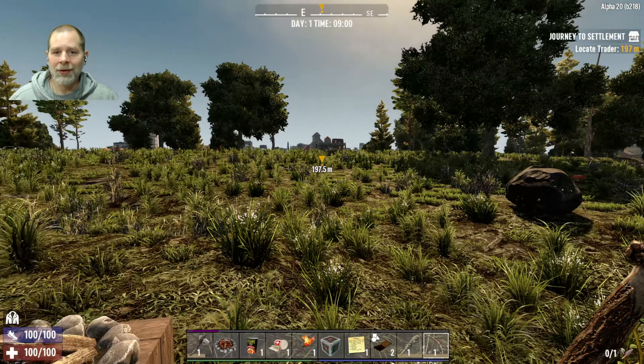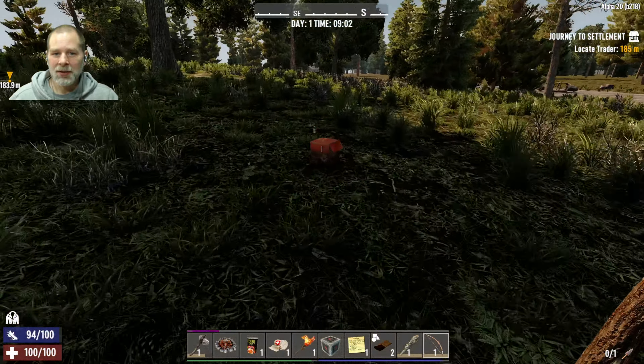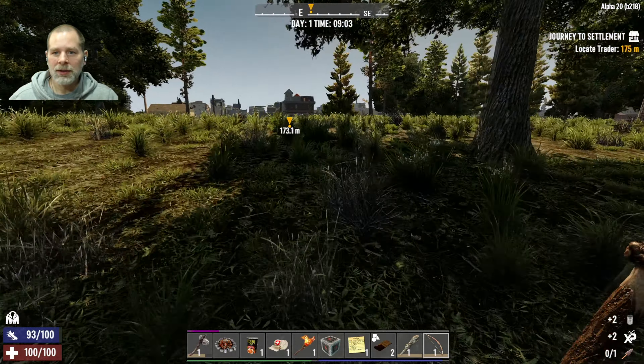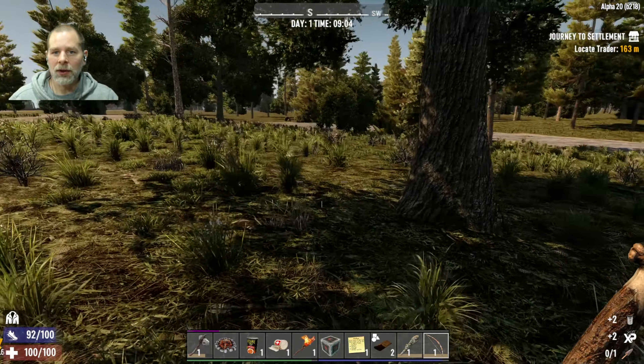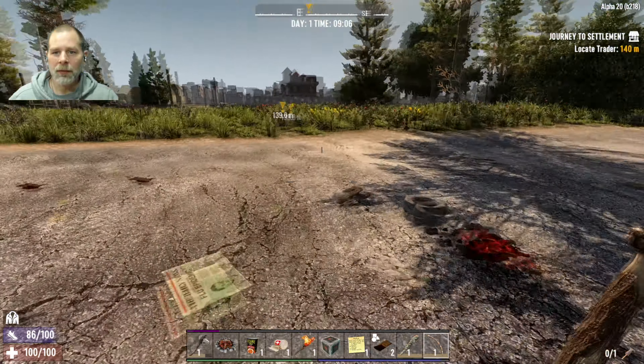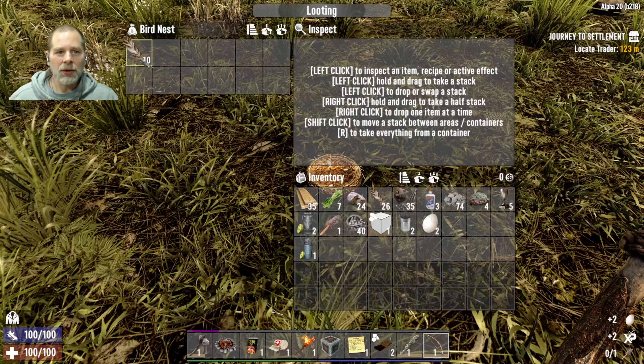We need to locate the trader — it's right there, okay cool. So we're going to grab stuff on the way there too. Oh that's nice, there's a whole town over here! Okay yeah, we're really close to town this time. No complaints there, and we're going to grab bird's nests as we go.